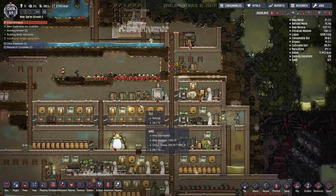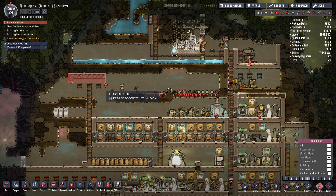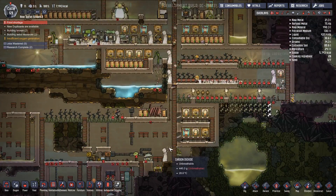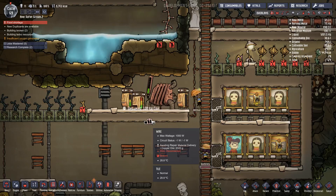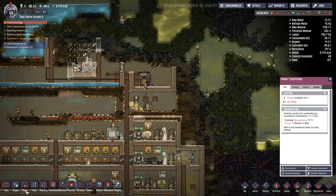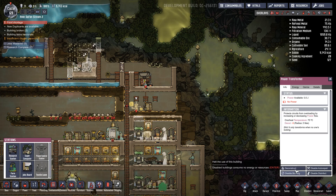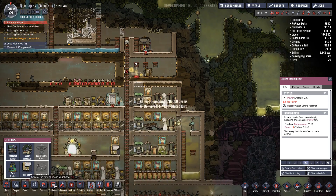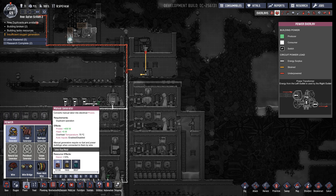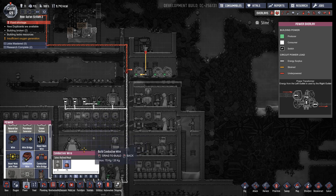So we're going to have the water. That's going to do nicely. There's a Abyssalite. So let's deconstruct all of that — not all — give myself some Abyssalite back. The wire is breaking due to that there. So the transformer is being overloaded. Let's just deconstruct that because otherwise I'm just going to keep overloading all of my systems. And I don't want to break absolutely everything. So let's get some manual generators going over here with some conductive wire.